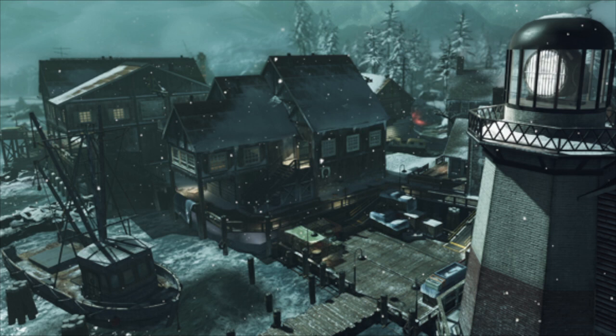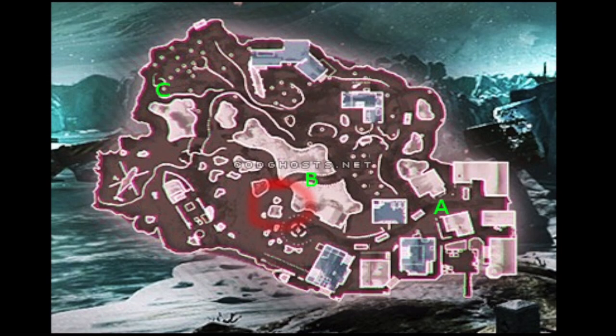Whiteout is the first map we have. We're going to go over a little diagram here and then I'm going to give you some gameplay so you guys can see it in real time. The first place I want to talk about is the rock on Whiteout — I have it circled in red on this little map. It's by B. If you spawn at A you will have a better chance of getting to the spot.